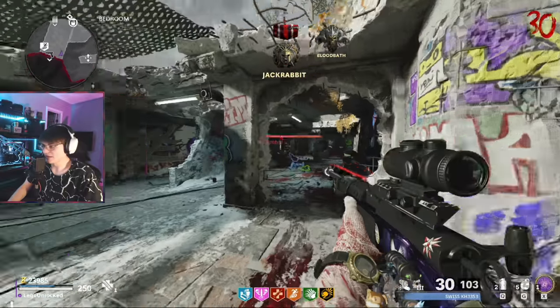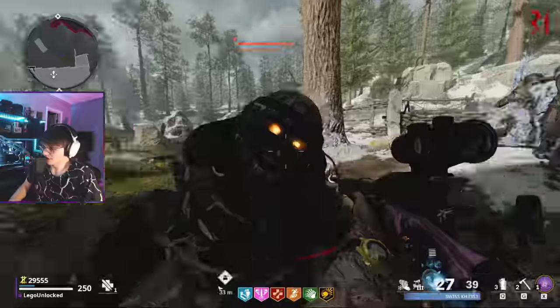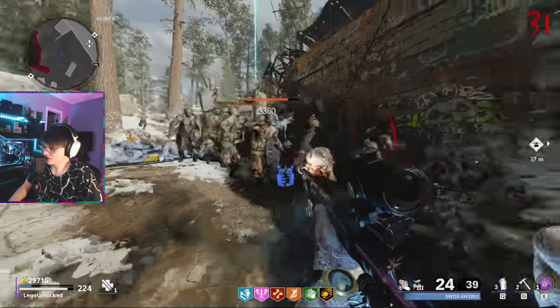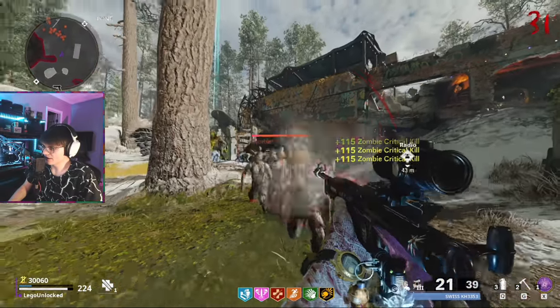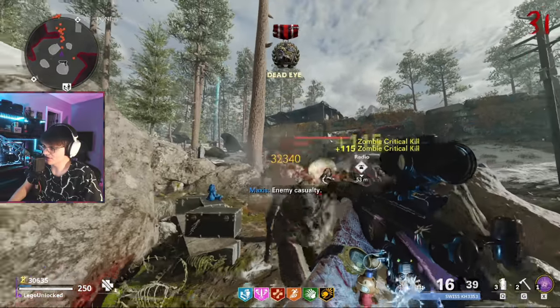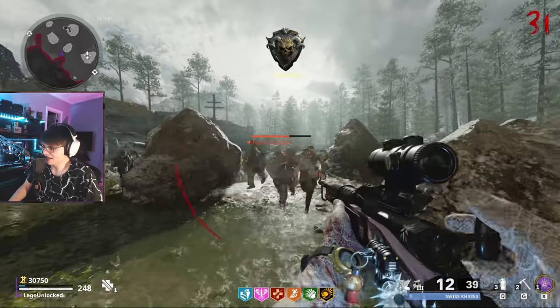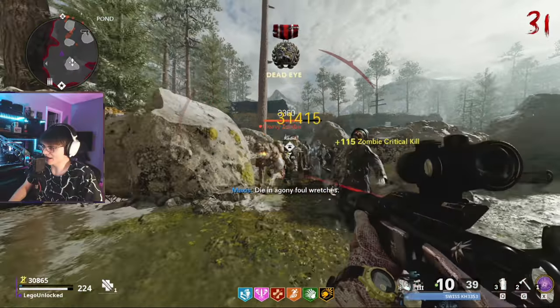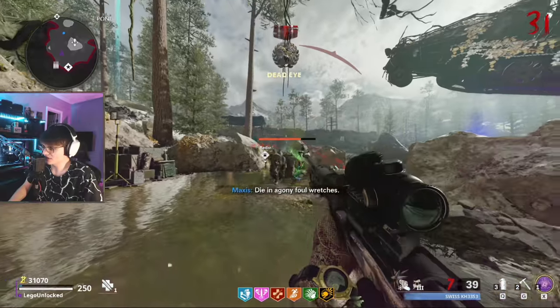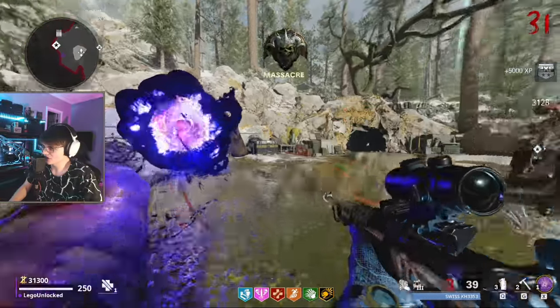With deadshot this thing is actually really, really good at hip firing. If you have the laser attachment and you hip fire, most of the kills you're getting are critical hits. All you really have to do is aim towards the upper head and the laser is going to do the rest. It's pretty easy to use this on higher rounds without ADSing — just use deadshot, use the laser attachment, walk backwards, and hip fire.